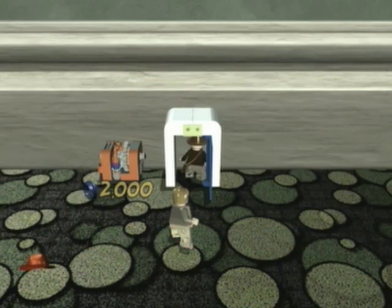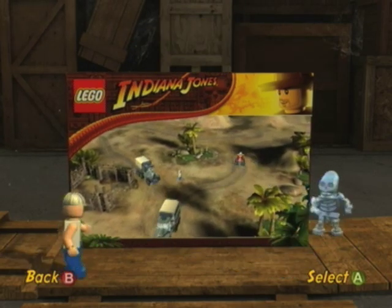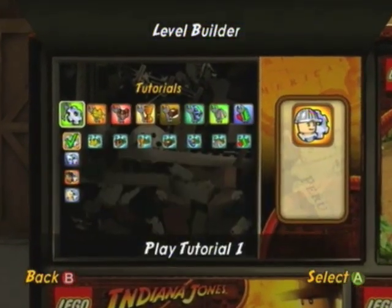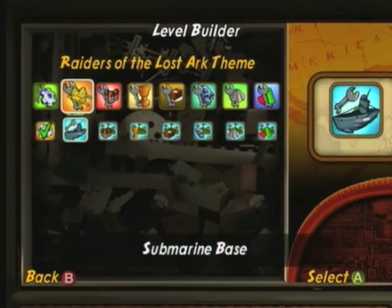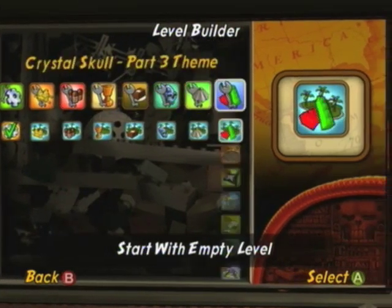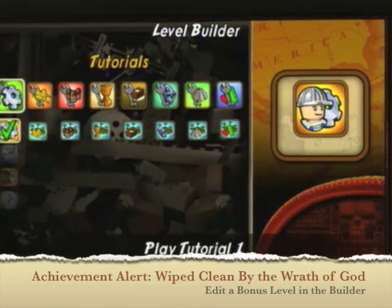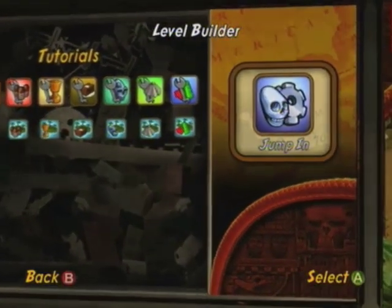We're going to unlock the new builder character — these builder characters are very important, as you'll find out. Back at level builder, you'll see that everything is unlocked, and a bunch of presets for all the movie themes are unlocked too. If you interact with one of the bonus levels and actually change part of the level, you'll get the achievement 'quite clean by the wrath of God.' For now, we're going to continue with tutorial number two involving the alien.